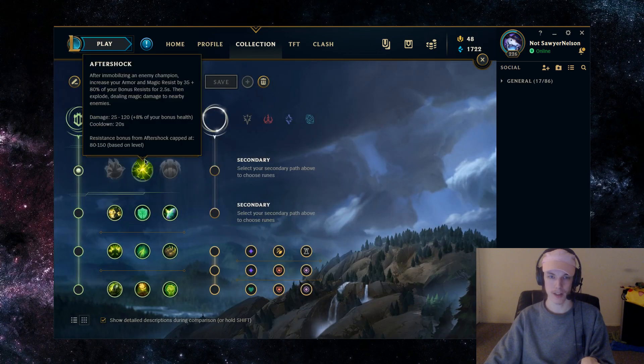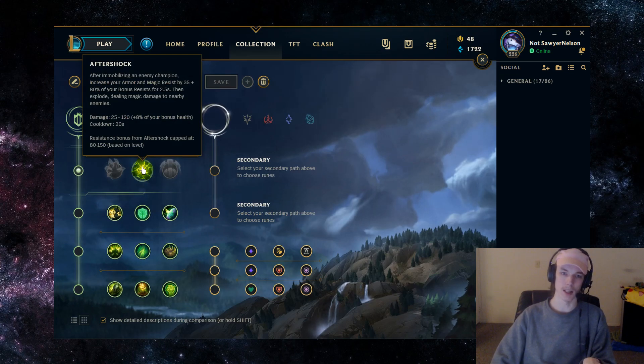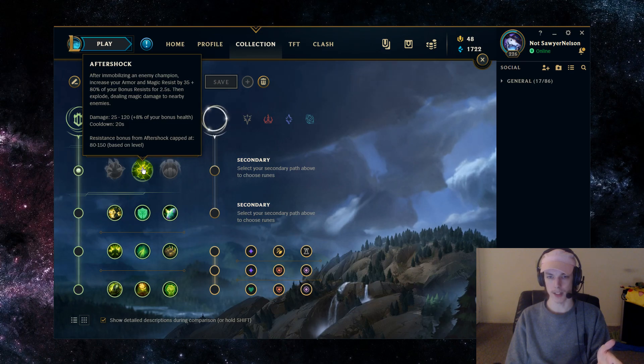The keystone for Nautilus is going to be Aftershock. Whenever you CC a target, you're going to get bonus resistances — bonus armor and magic resist — and then you're going to deal a little bit of damage in an area around you. This keystone has pretty good synergy with most engage supports, and with Nautilus it does as well. Whenever you hook a target, you're going to be on top of them anyway and you're also going to get a root off, so the damage from this is pretty much guaranteed.